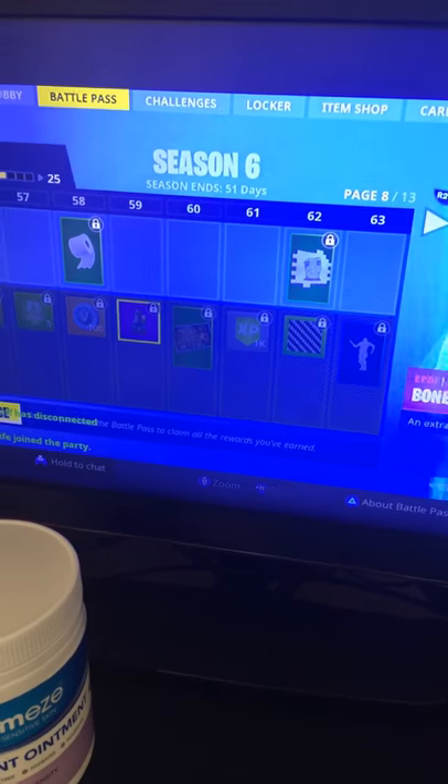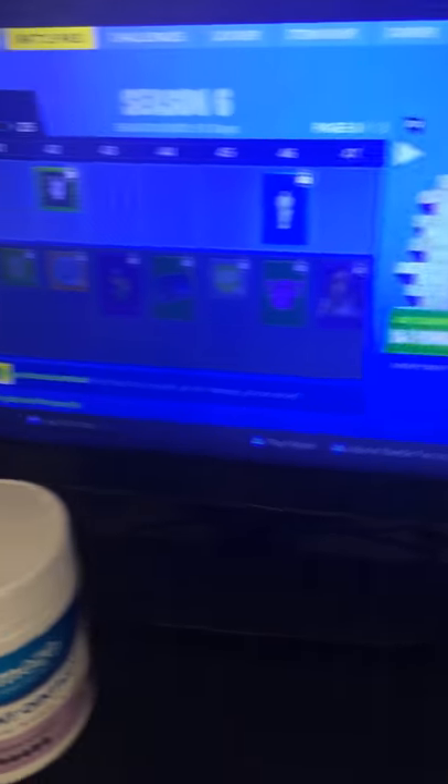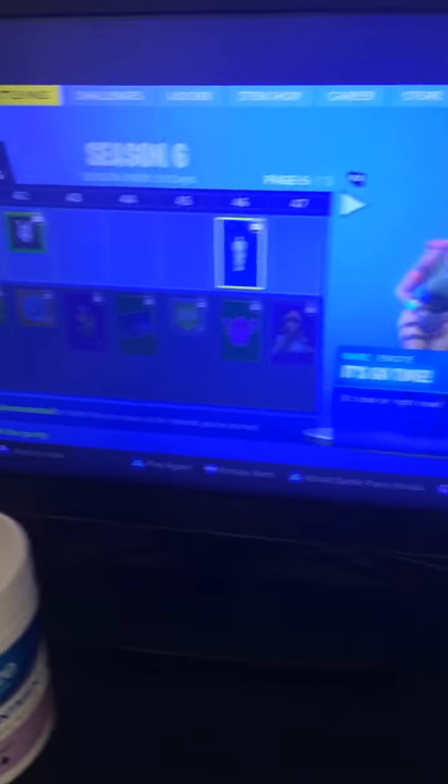The last thing you get with the Battle Pass is on tier 62, and you get a contrail on tier 54 — it's the Halloween one, the jack-o'-lantern. I like this emote, and this is my favorite banner — one of my favorite images.